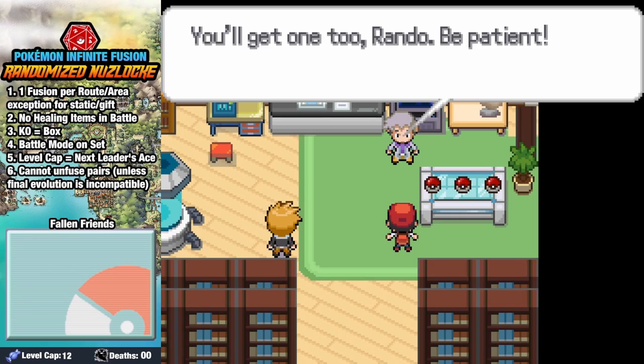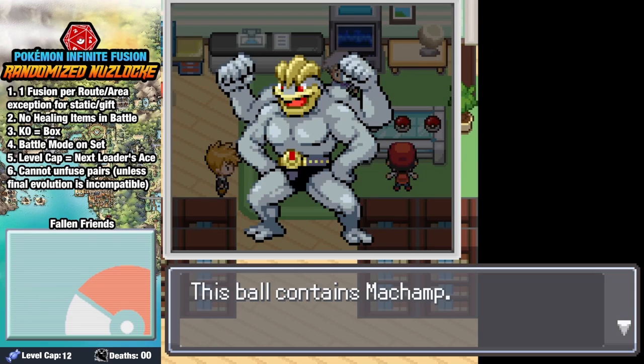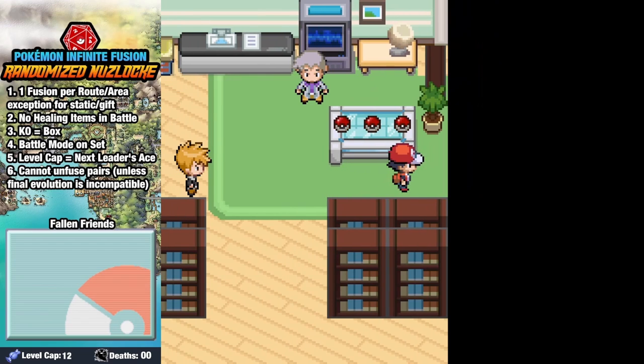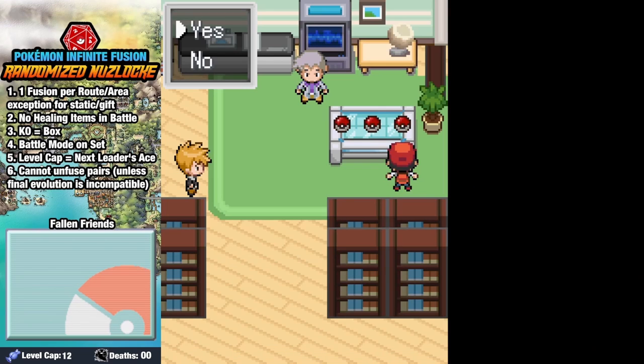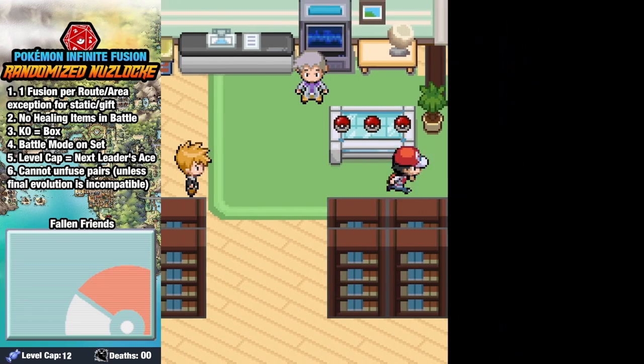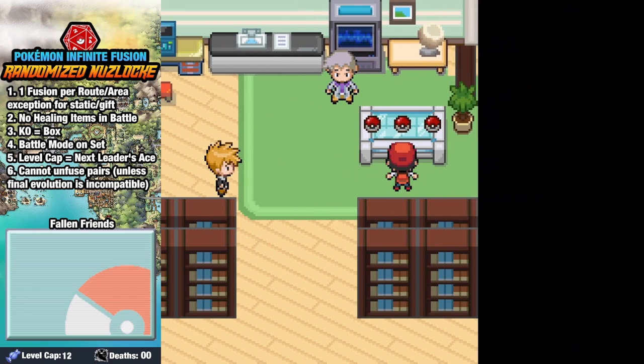Since this is my first time doing this challenge, we're going to be allowed to capture one pair per route, which effectively means we have two encounters per route. But once that pair is fused, they cannot be unfused, unless the final evolution does not have a custom sprite. I'm also going to be trying to avoid legendaries to make things a bit more challenging, since our opponents can have anything.